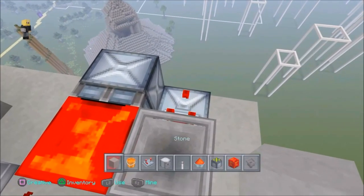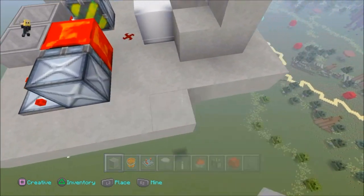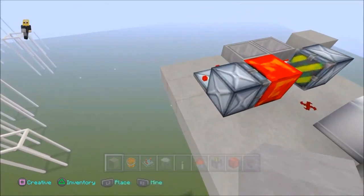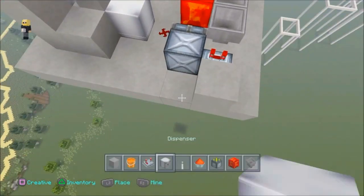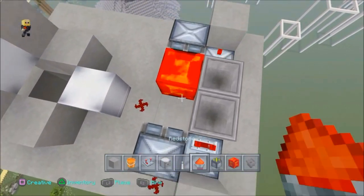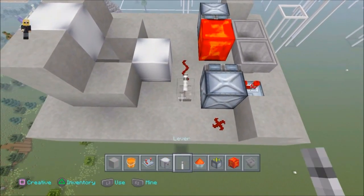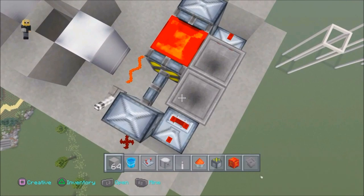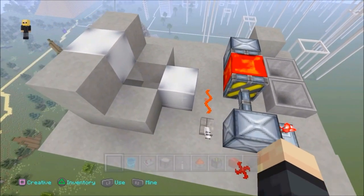Place a block of choice behind both comparators. Then add redstone dust right behind both sticky pistons, place a lever, switch it on, and put a stack of blocks into one of the hoppers to power the timer.